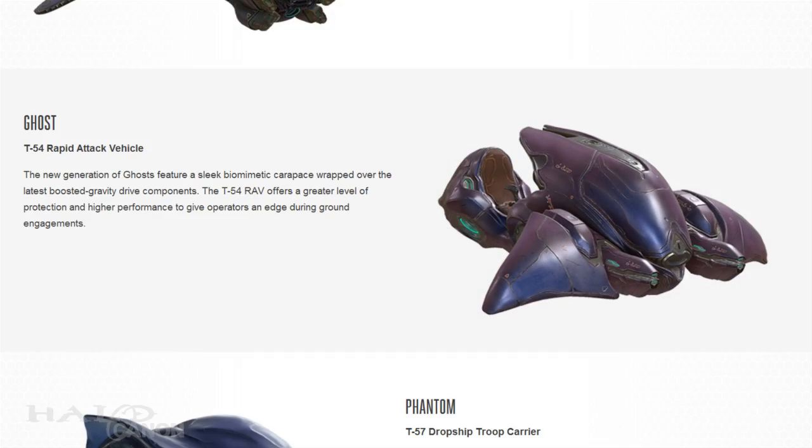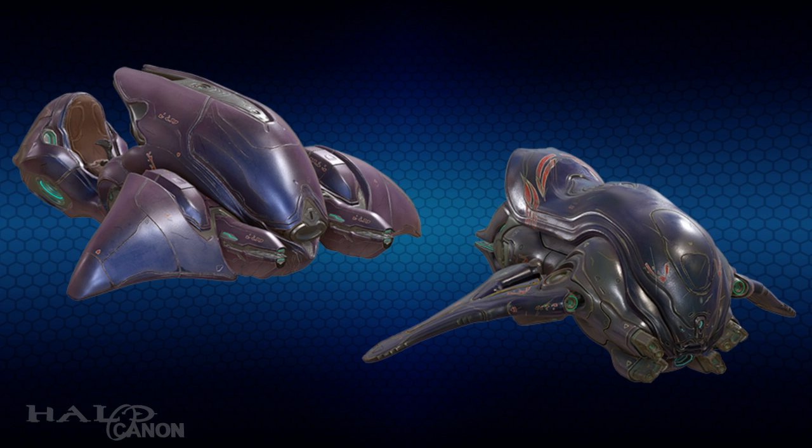Next is the T-54 Ghost, an improvement of the T-32 of yore. With the latest boost gravity drives and improved protection for the driver, the T-54 Ghost gives operators the edge in ground engagements. I find it particularly interesting that both the Banshee and the Ghost are identified as T-54 models. Jul's Covenant faction first came into prominence in 2554. Coincidence? I think not!